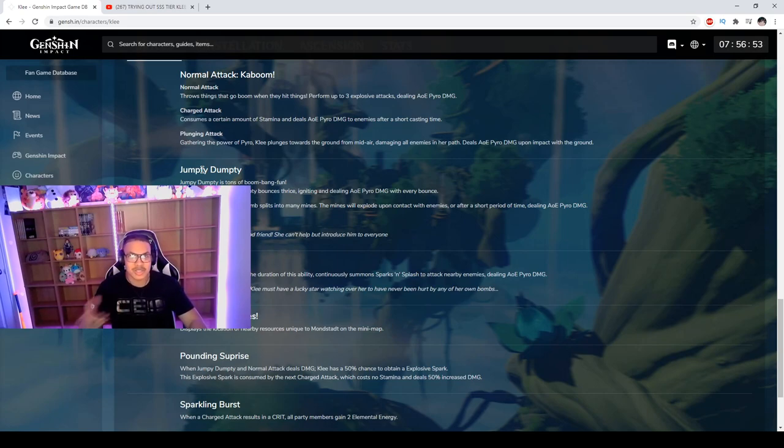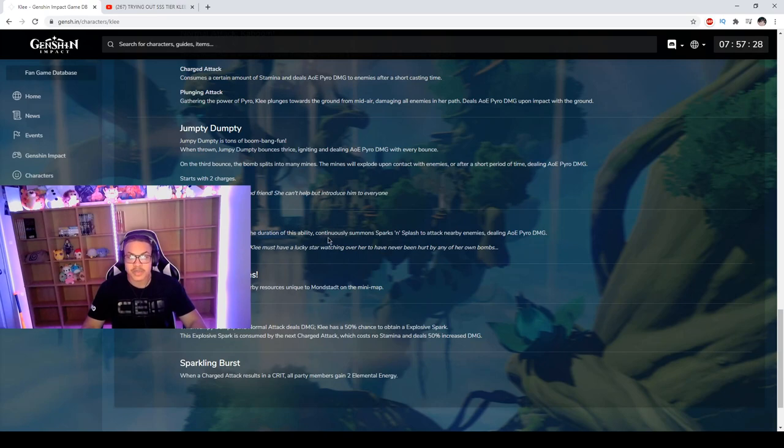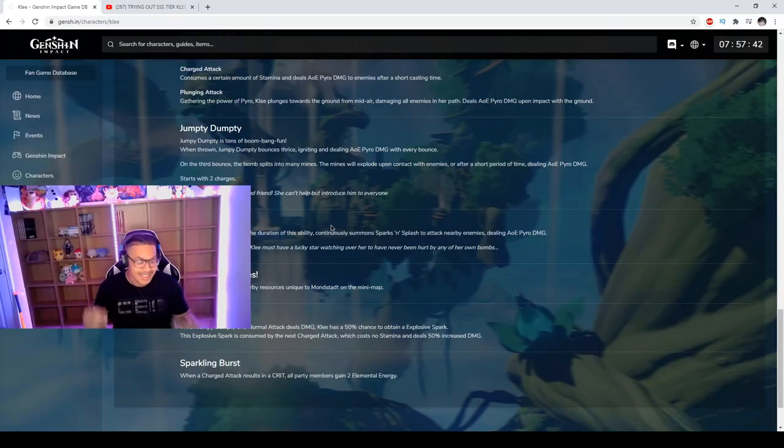Jumpy Dumpty bounces three times, igniting and dealing AOE pyro damage with every bounce. On the third bounce, the bomb splits into many mines which explode upon contact with enemies or after a short period of time, dealing AOE pyro damage. She's all about AOE pyro damage — she's a mad unit for AOE, and she'll most likely replace the loop.